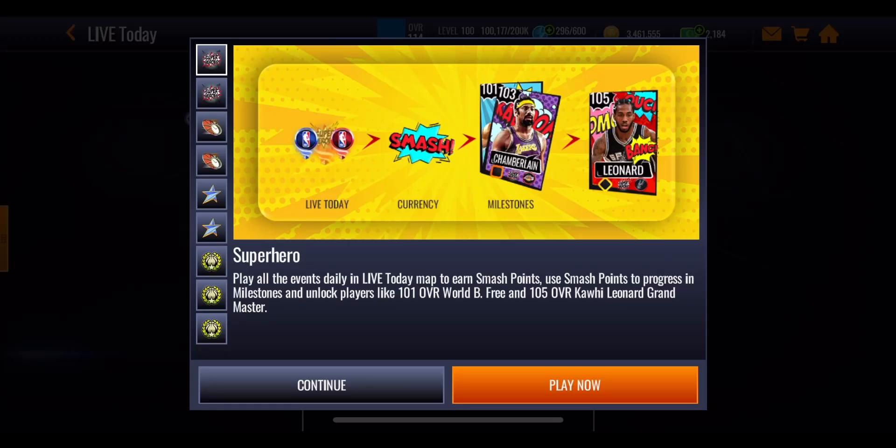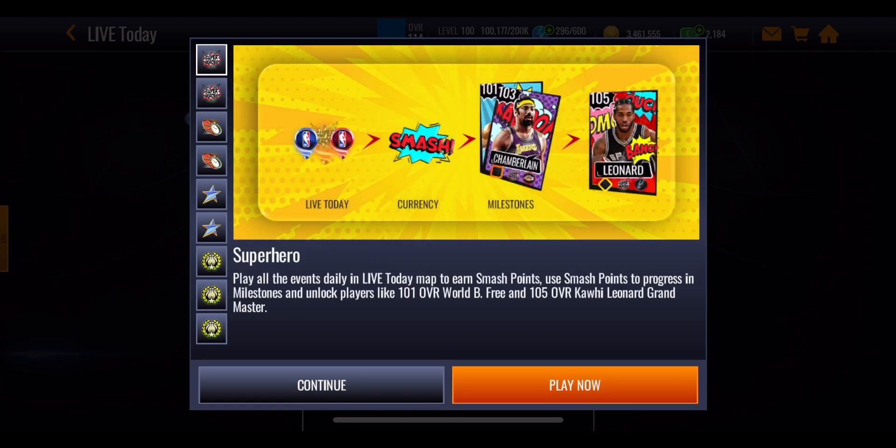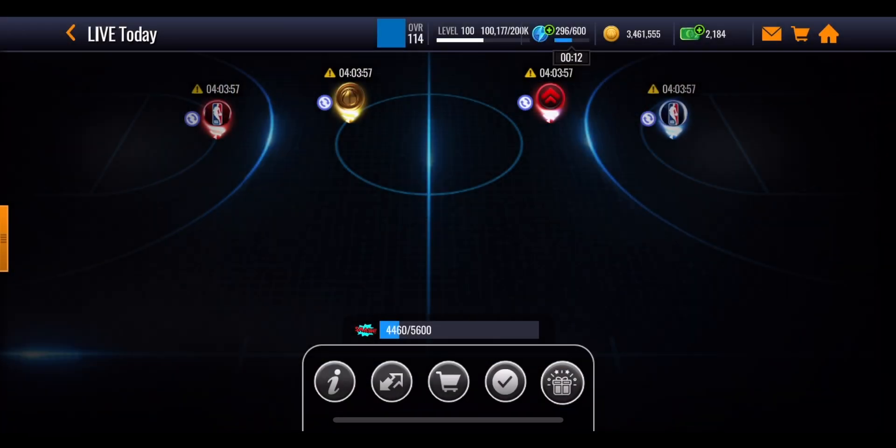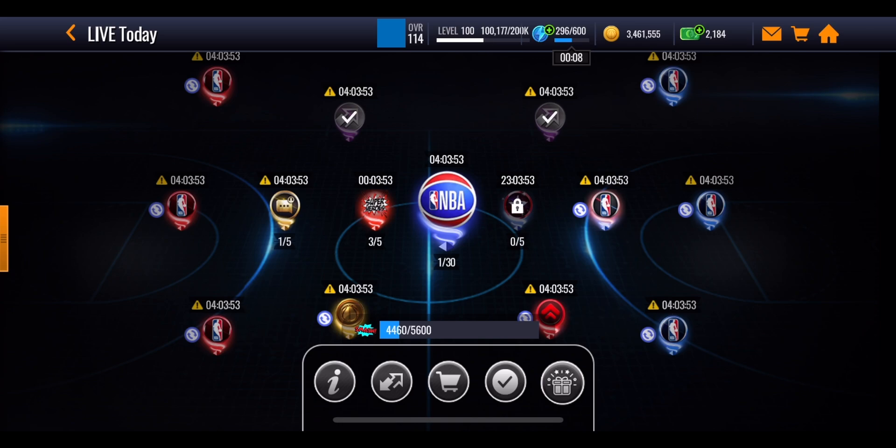We've got a brand new superhero promo in NBA Live Mobile with a 105 overall Grandmaster Kawhi Leonard. Can you get him and the other masters, such as that 103 overall Wilt Chamberlain, completely for free and what is it going to take? Let's take a look at the event itself, which is in the live today section of the game. It's one of the formats we've had previously, with a couple of tweaks from the last version which gave out KG as the Grandmaster. You've got a bunch of events you need to play through and they are resetting at different times.